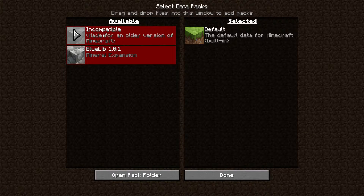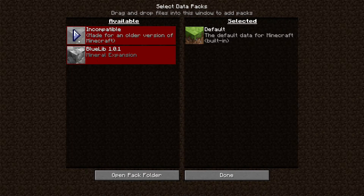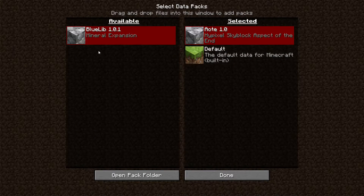It may say incompatible and be shown in red, but it should work depending on what version you are on. If you need any help, the comments or Discord server are always there. Just enable these and press Done, then create your world.